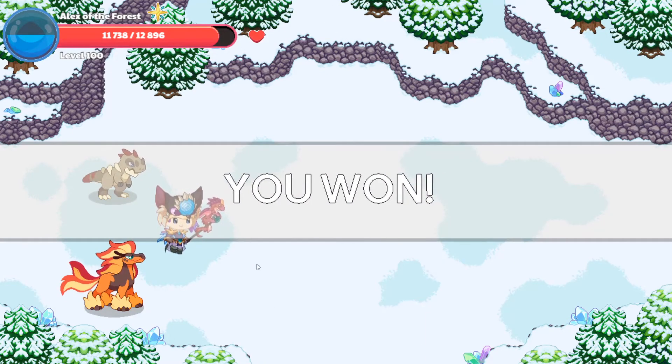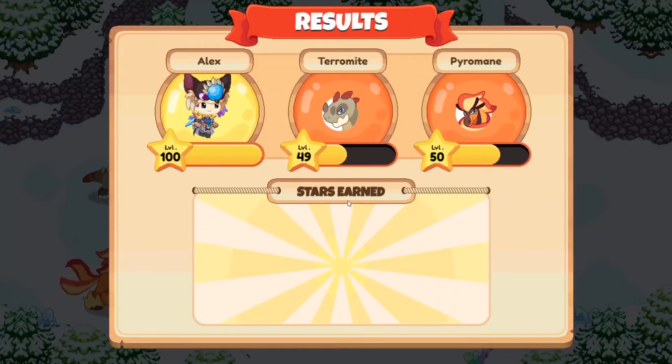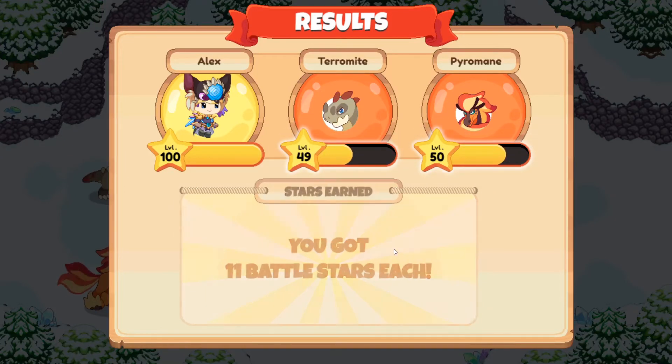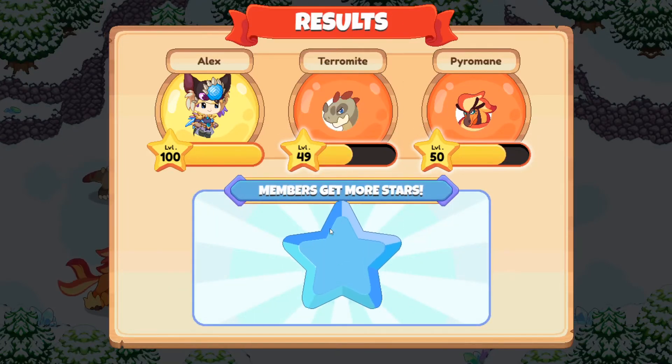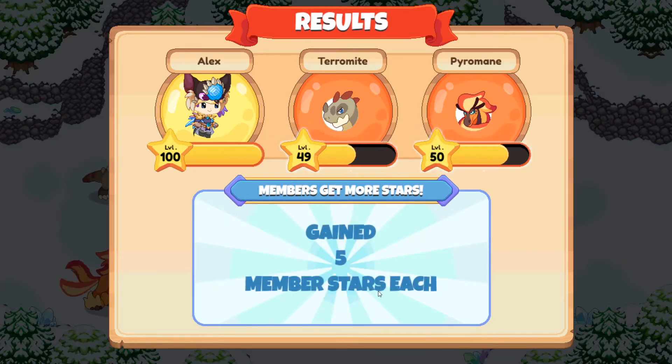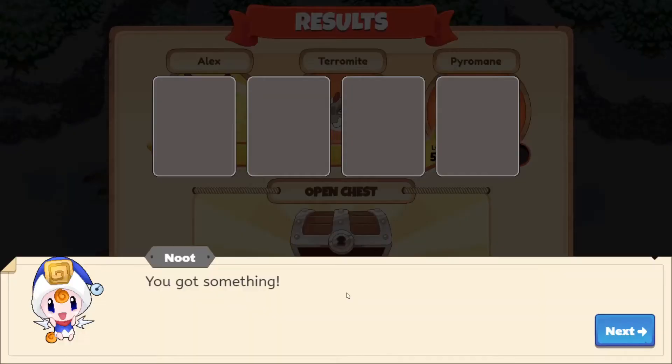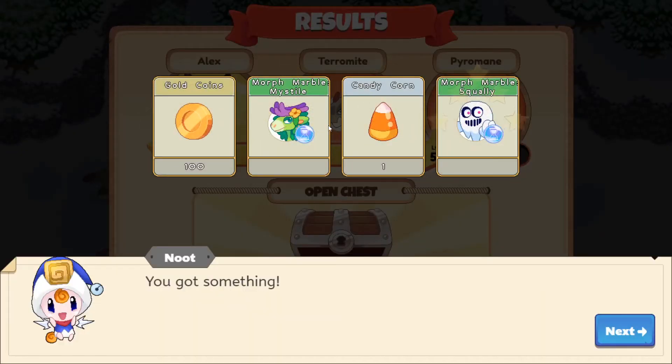And we took out the Crystal Monster! We got some stars — get more stars, five number stars each. Open chest: we got 100 coins, a most marble mistyled, a candy coin, and a most marble squally.